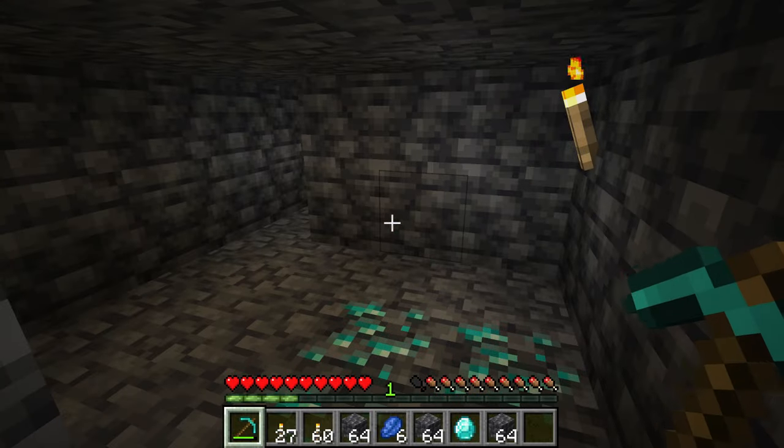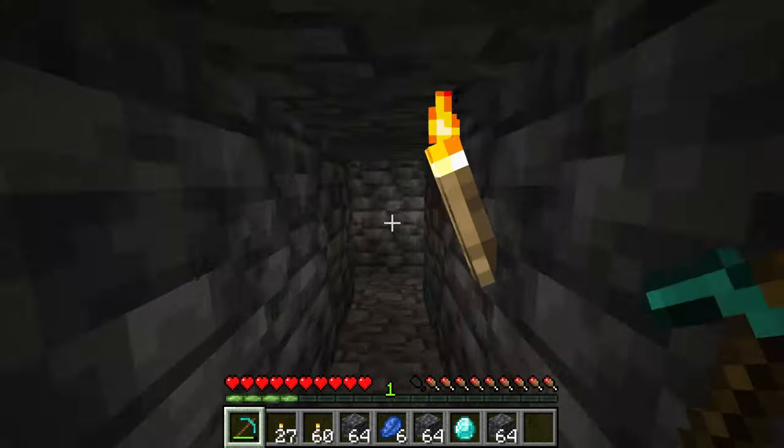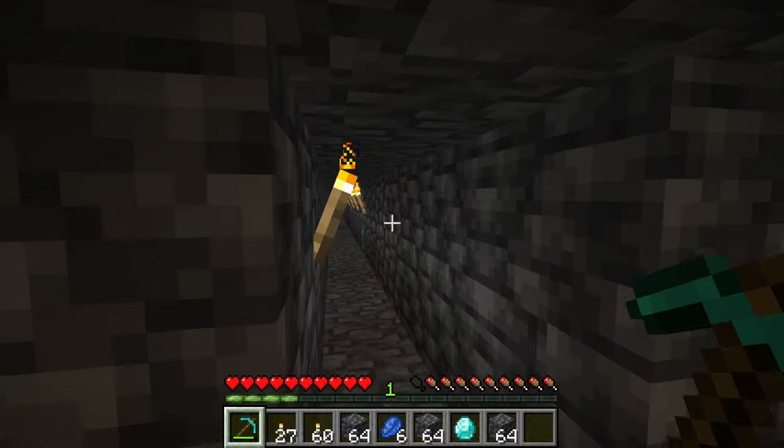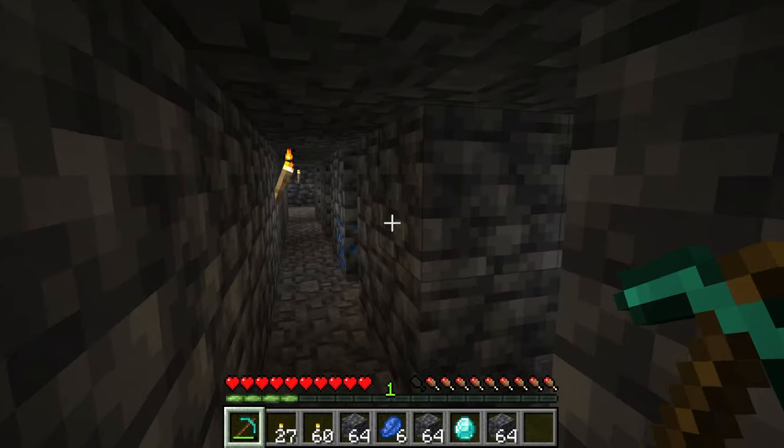Strip mining is where you go and dig a strip, then every two blocks you make another strip — two blocks, another two blocks — and you make another one. You get the idea.